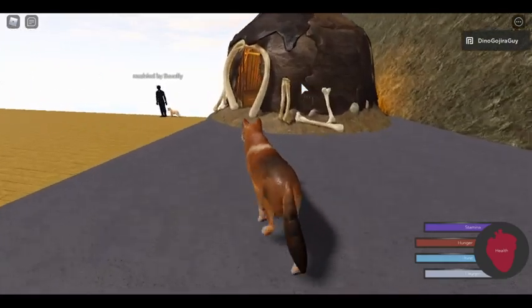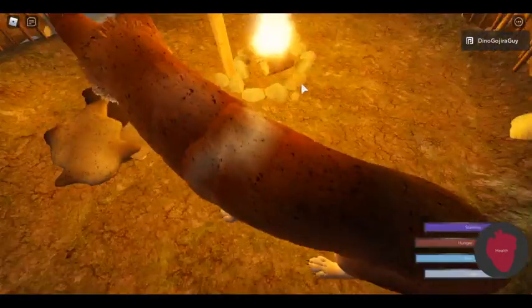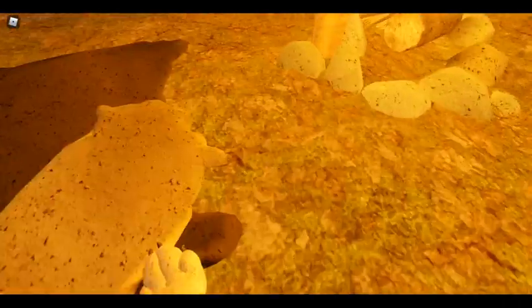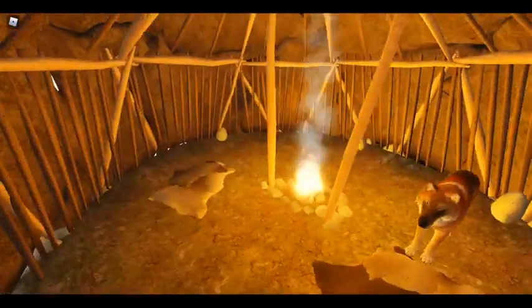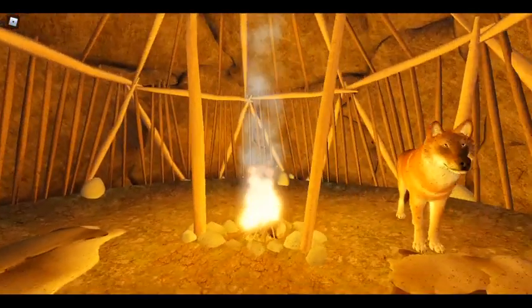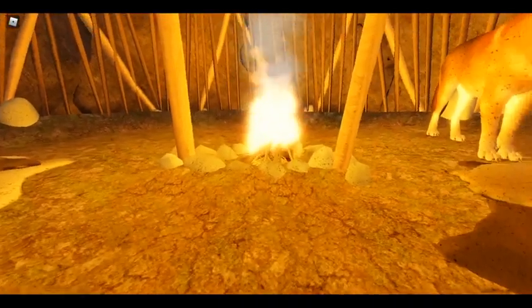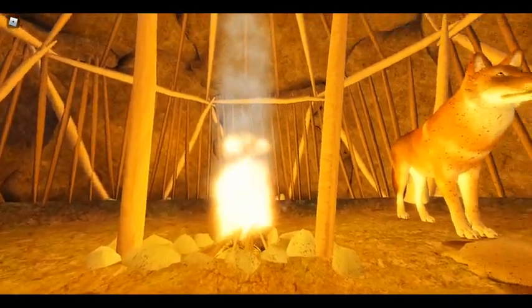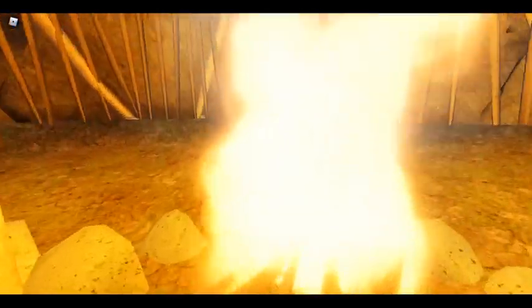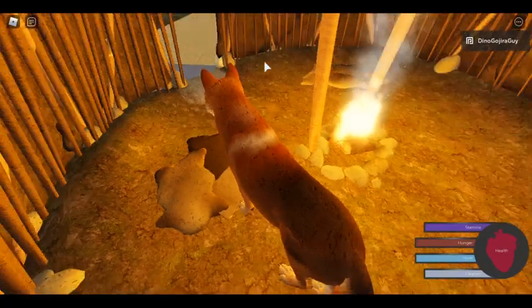I'll go ahead and walk over here. Inside you can see there are the pelt beds so humans can sleep, and the wood framing keeping the structure supported. Here's the campfire — people will be able to use the fire to cook food. The fire will also deter predators, because we're going to be adding a stress meter for different instances to keep certain animals away from specific stuff.